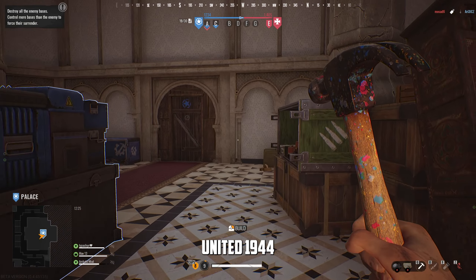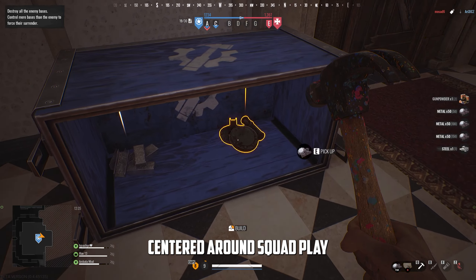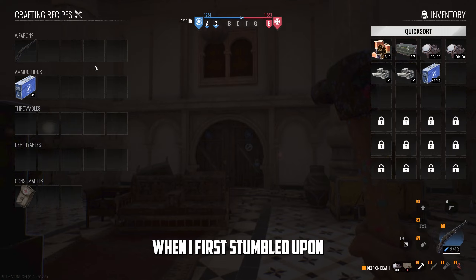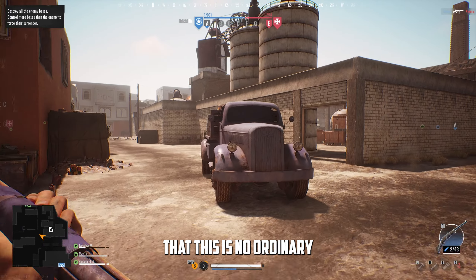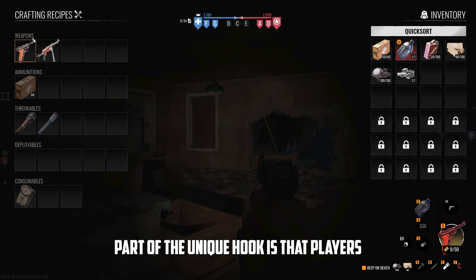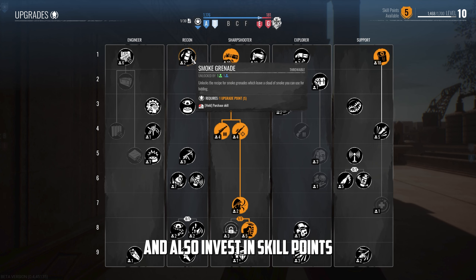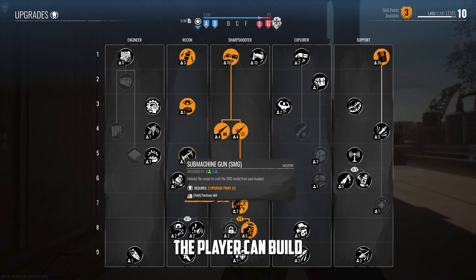This is United 1944, a new team-based World War 2 shooter centred around squad play that just completed its first closed beta. When I first stumbled upon this game I felt it had huge promise. You have to understand that this is no ordinary shooter — part of the unique hook is that players must craft their own weapons on the fly and invest in skill points throughout the game which unlock more weapons and gadgets the player can build.